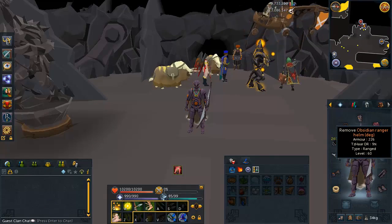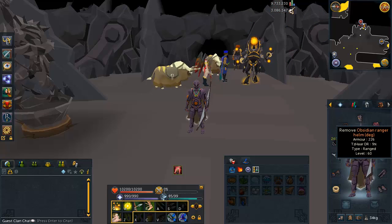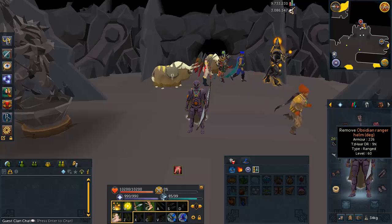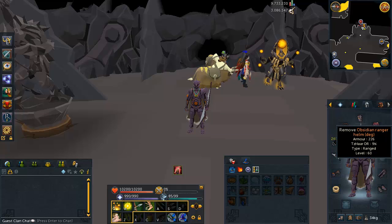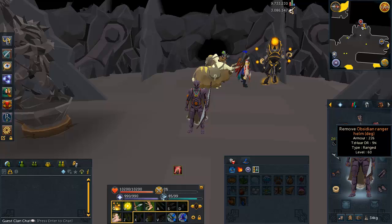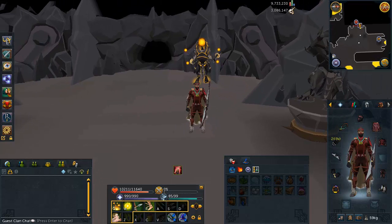If you wear a Ranger Helm while ranging, it's going to increase your accuracy by 10%, which is really handy for hitting monsters that aren't magic-based, since you won't have great magic against them. The Mages are the highest level monsters in the Fight Caves, so they have the highest defense — that's really why it's best to use range here, because if you use melee or mage and you don't have tier 90 weapons, you're going to have accuracy problems against the Mages.